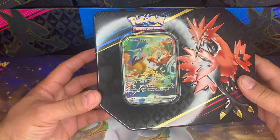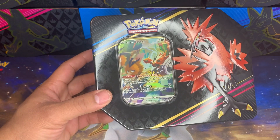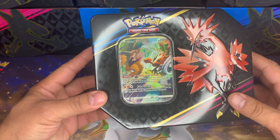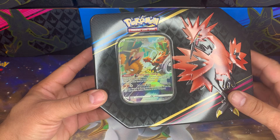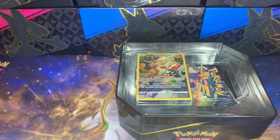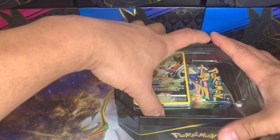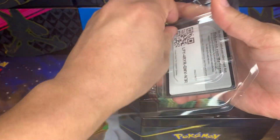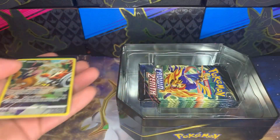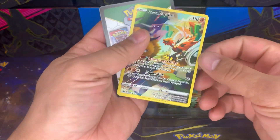I'm gonna go with this tin right here — Zapdos. This is my favorite promo. The Moltres is really good too, but Zapdos is my favorite and Moltres is my second favorite. Let's see how good these tins are — I've seen some pretty good pulls come out of them. There's your code, let's see this super awesome promo.